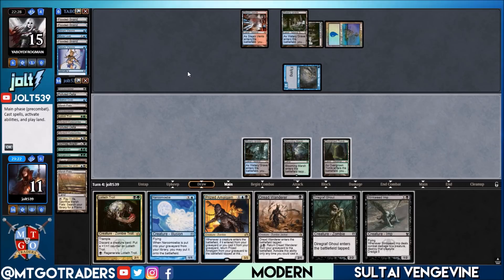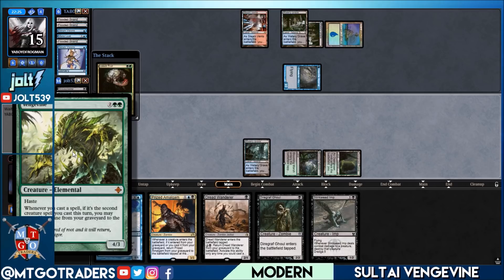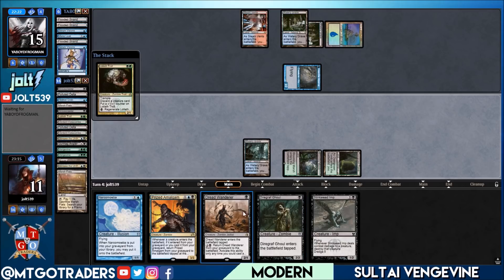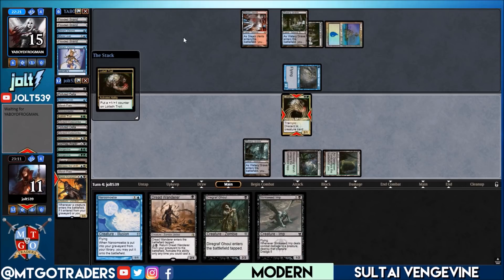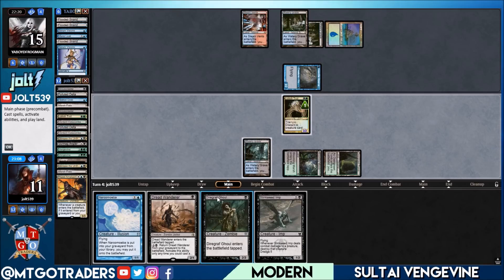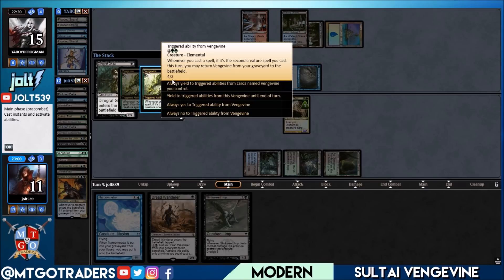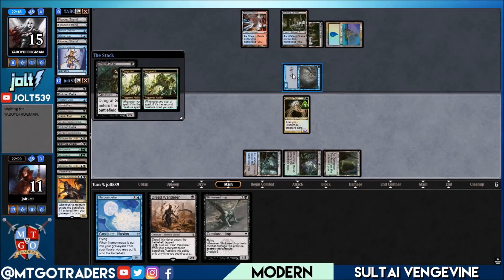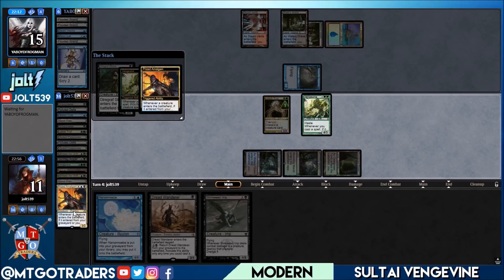Beautiful — double Vengevines! Let's go ahead and cast Lotleth Troll. The cool thing about Vengevine is it's a cast ability — it doesn't matter if the spell resolves, simply casting one of our one-drop zombies from hand will trigger it. We'll discard Prized Amalgam, a nice 3/2, then cast Diregraf Ghoul to get the double Vengevines coming back. Eight power coming in plus the Prized Amalgam doing backup — always feels good getting Vengevines out of the graveyard.